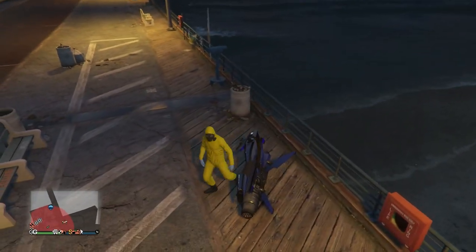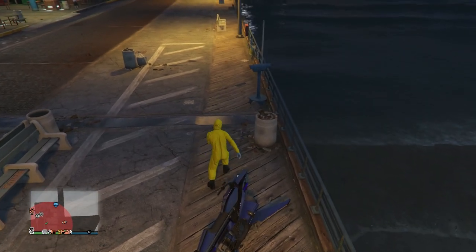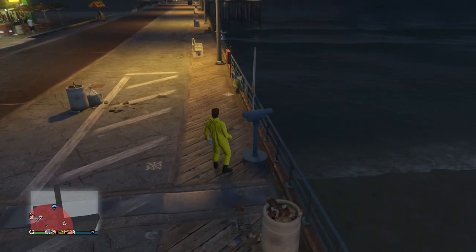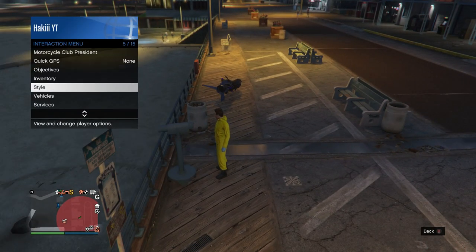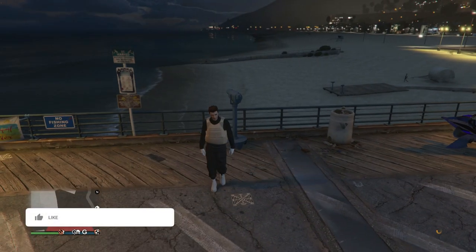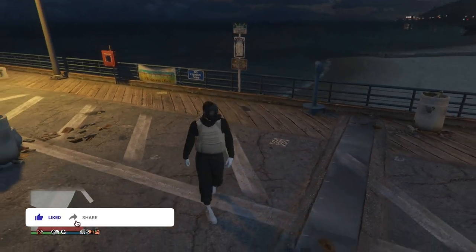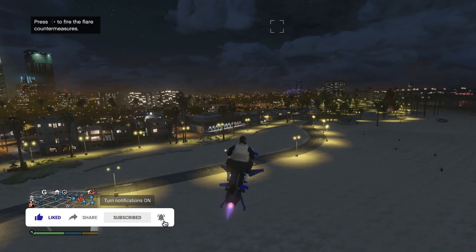Now we're heading to the pier to do the telescope glitch. Once you make it to the pier, it's extremely easy - just run by the telescope and spam right on the D-pad. You should be standing in a specific pose. Then pull up the interaction menu, go into Style, and equip the outfit you just saved in slot number one.